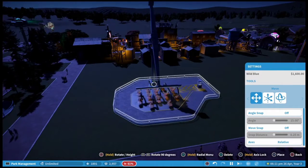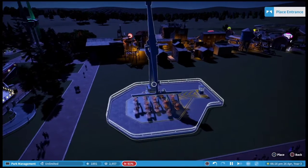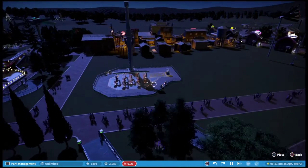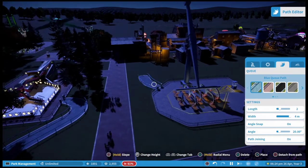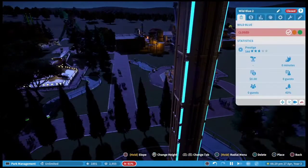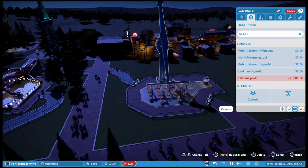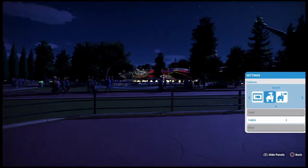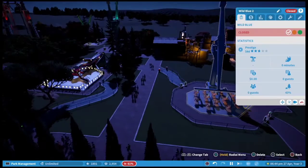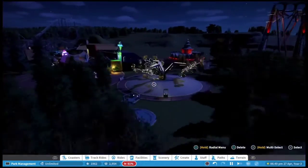Sometimes the hardest part can be trying to place an entrance and an exit point because you can't always get the entrance exactly where you need it to be. There we go — there's the entrance and then an exit, and then you can either test it or just open it straight away. He's opened the ride now — people can go on that ride.